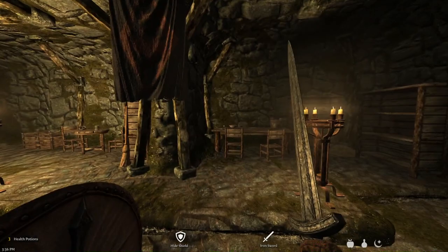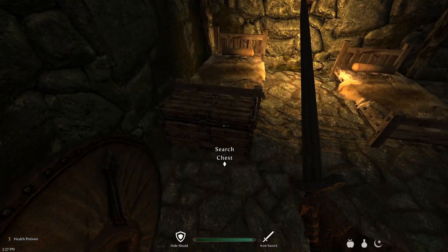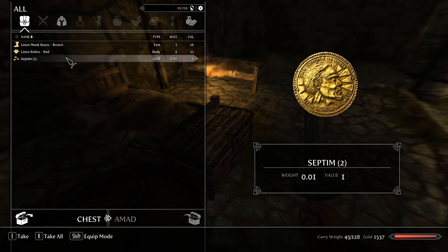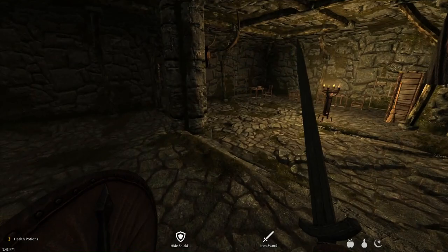We do have some basic stuff on us that should keep us alive for a little while. Nothing in the chest. How about this one? We got some linen monk boots and some linen robes. I'm gonna grab all the stuff.